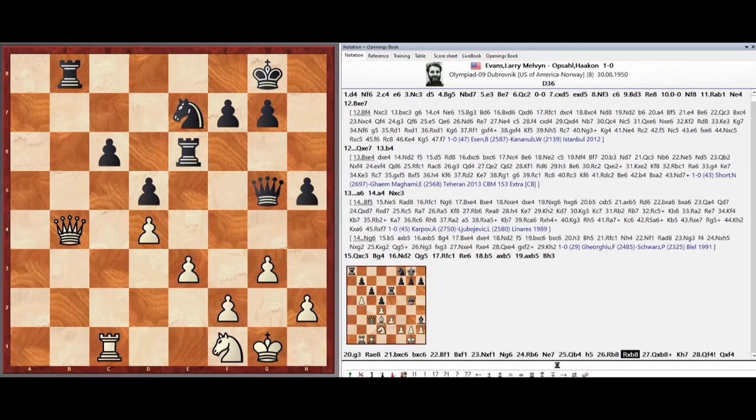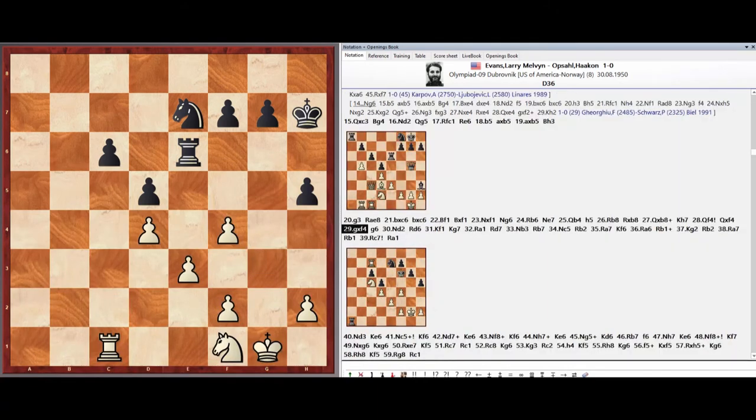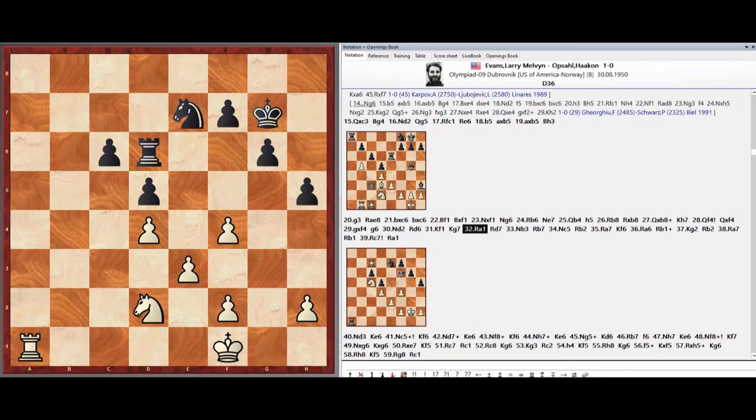Rook takes b8, Queen takes b8, King h7, Queen f4, Queen takes f4, Pawn g3 takes f4, Pawn g6, Knight d2, Rook d6, King f1, King g7, Rook a1, Rook d7, Knight b3, Rook b7, Knight c5, Rook b2, Rook a7.